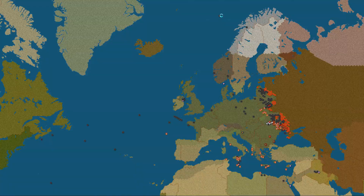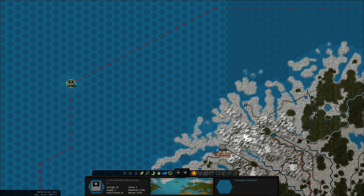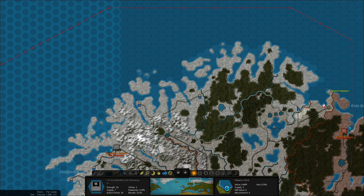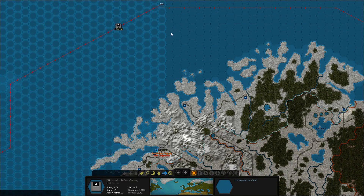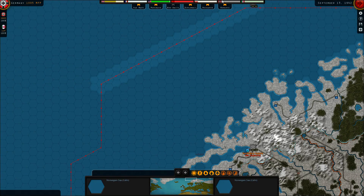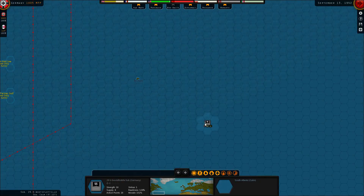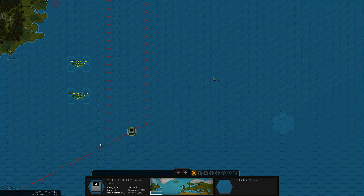We have the one in the North Sea, which is still in supply seven. I guess we can resupply it from NAVIC — that's all the way at the top of the map. Then we have several subs out in the Atlantic. This one is going to disrupt the British imports from South America.